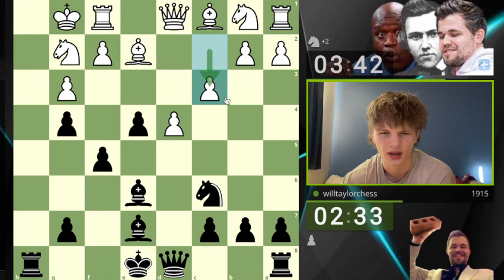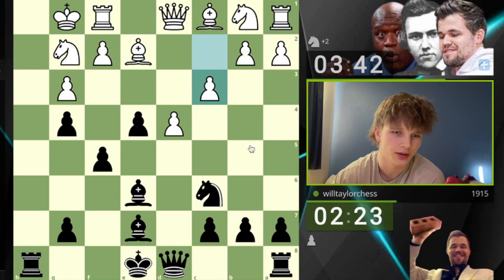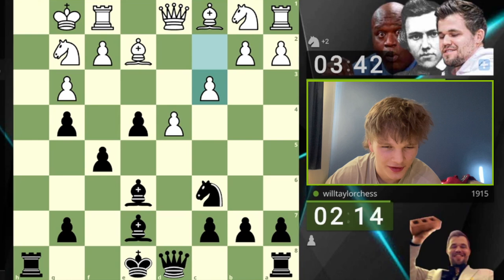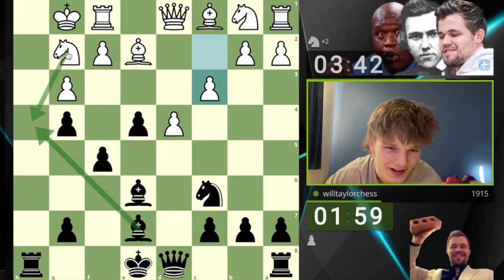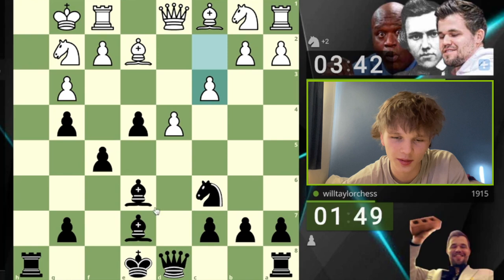Now my opponent goes c3, which feels a bit passive — yes you're securing this pawn but actually now there's no knight c3 quickly. Maybe they're going to go b4, b5 — probably that's a good idea. Okay, so now how do I actually continue my attack? I need my queen on the h-file but my pieces are kind of in the way. I could move my bishop — wait, does bishop here work? Takes, takes — wait. I feel like I should play g5. No — I need my queen on the h-file, probably on h5.